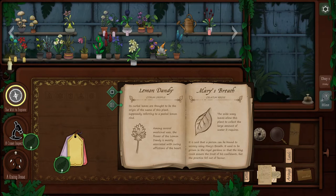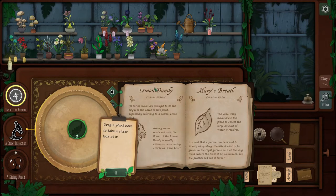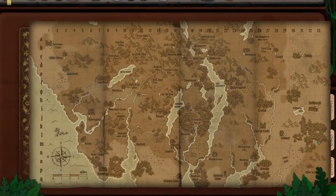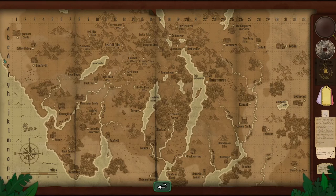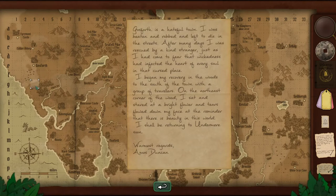And then we have this weird thing that's creepy — pale yellow flowers, the leaves are quite soft. Still don't know what they are. Our will to explore is back up, so we are going to go and try our hand at this one. We're going to explore — we're going to pull our letter out. Gosforth is a hateful town, so we need to find Gosforth first. Gosforth is right here. He was beaten and robbed. After many days he was rescued by a kind stranger. He began his recovery in the woods to the south — he would be down here. On the northeast corner — that would be here. He sat and stared at a bright flower and tears flowed down his face at the reminder that there is beauty in this world.